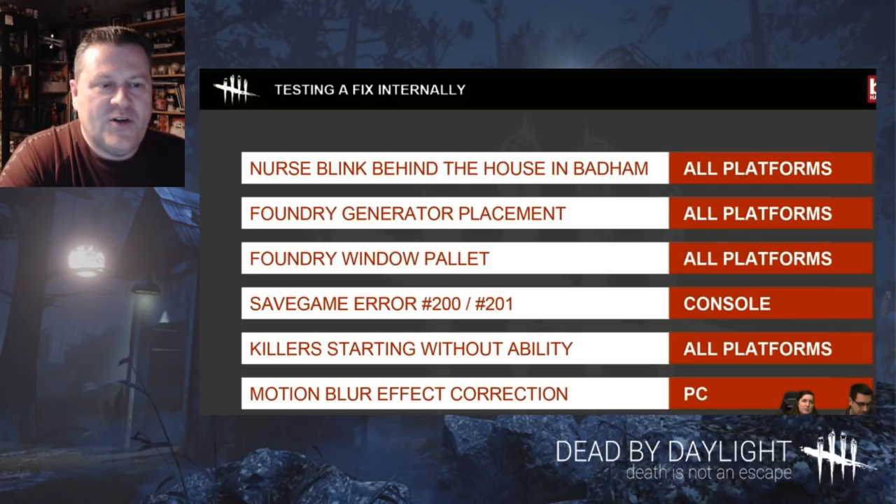Things they are testing a fix for internally: the Nurse blinking behind a house in Batum, and foundry generator placement — they want to fix where you can actually drop down onto the generator in the Ironworks. It will get you banned if caught doing it, so I don't recommend it. They may also move the pallet back to where it used to be outside the window of the Ironworks — they're still figuring out where they want to put that.